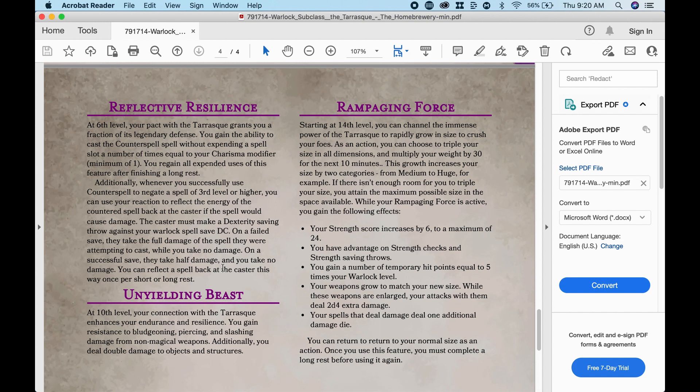Rampaging Force: at 14th level, you can channel the immense power of the Tarrasque to rapidly grow in size to crush your foes. As an action, you can triple your size in all dimensions and multiply your weight by 30 for the next 10 minutes. I just think that's fun — a warlock getting that big inside a dungeon and just going crazy. Like Juggernaut from X-Men, just breaking through walls, building up speed and momentum, with chaos ensuing inside a dungeon that will, of course, collapse on you.